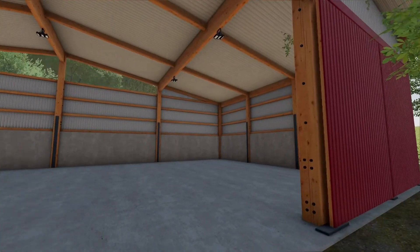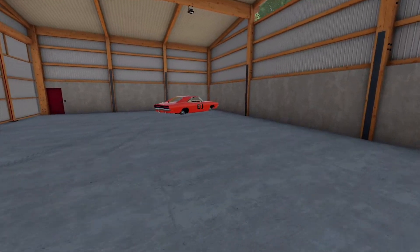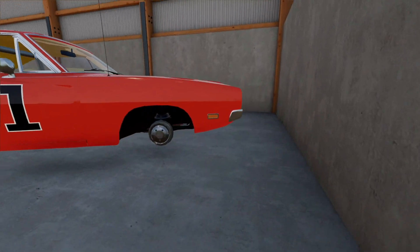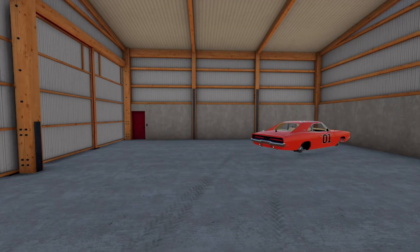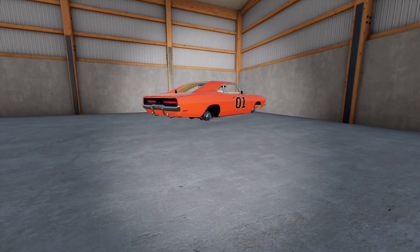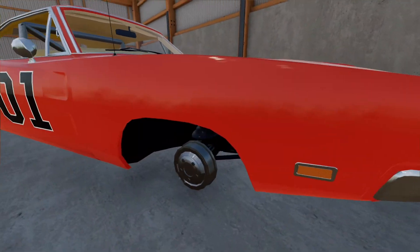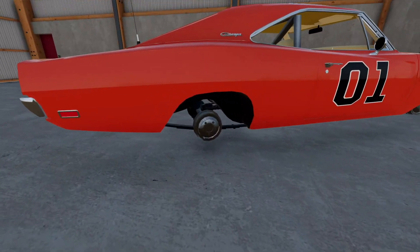Moment of truth — so far it looks pretty empty. Oh my gosh, is that what I think it is? It has no wheels, but that's the General Lee! Fun fact: I was trying to convert some mods and this was one of the failed conversions — no wheels. But wow, this thing's in mint condition aside from the wheels. I can get some wheels put on — yes sir, this is awesome!